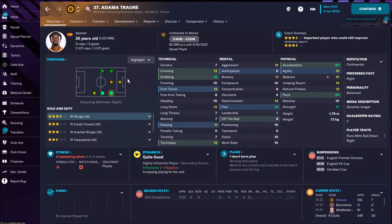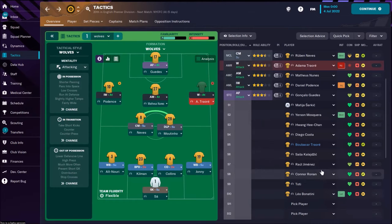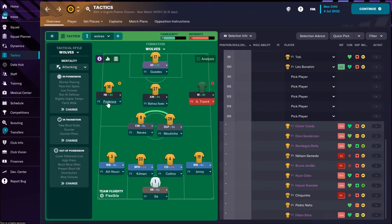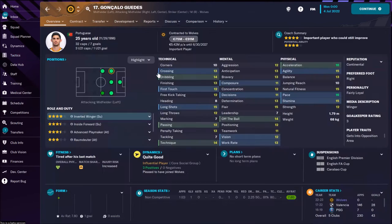I'm going to use Nunes like in real life — he'll play as an attacking midfielder. On the right side we have so many options, but when I see this kind of speed and acceleration — pace 20, acceleration 20 — this is a Formula One player, that's Adama Traoré, and this is the main reason I'm going to use him on the right side as a winger on attacking duty. You can also use Podence, Guedes, or Neto as inverted winger — Pedro Neto is one of the better players, he's 22.